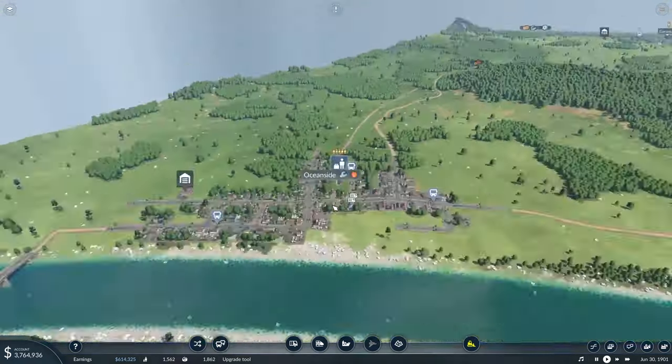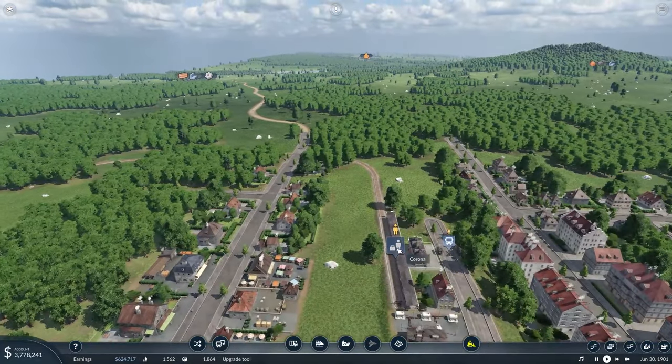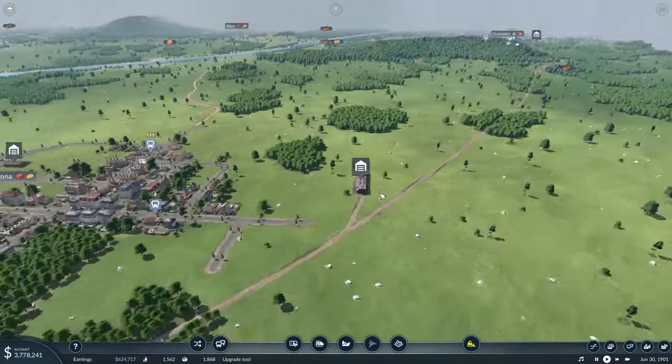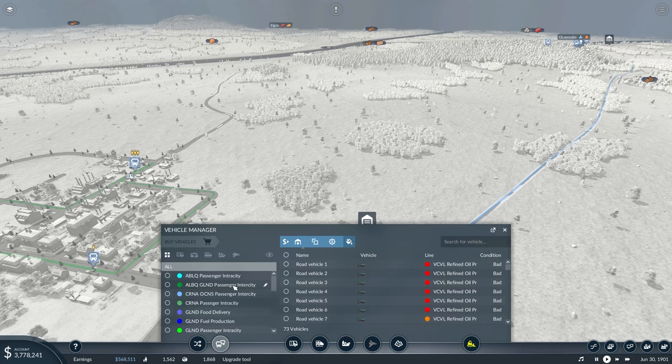I could probably add an additional coach. If we come over here, how many passengers do we have waiting at Corona right now — 77. So we could adjust it a little bit and add in maybe another coach. Let's actually do that, let's check our vehicles.